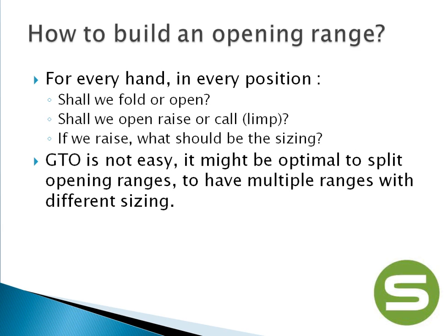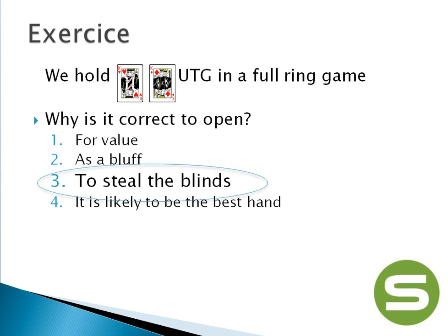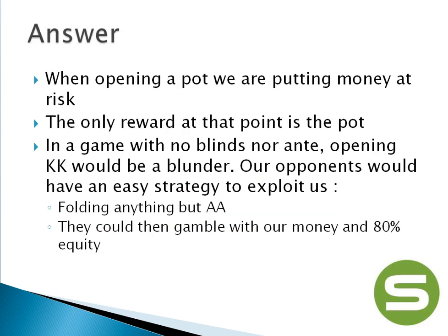To try to understand what it should be, we can see some simple examples. My first example would be the quiz of the day. We all know that it's correct to open with kings from under the gun in a full ring game, but why? So if you haven't answered it yet, please put the video on pause and try to do so. The correct answer is: to steal the blinds.